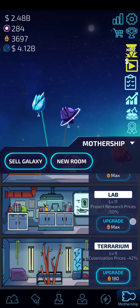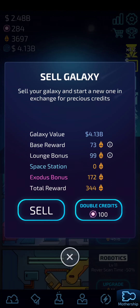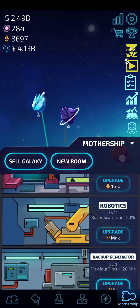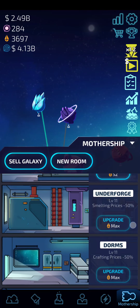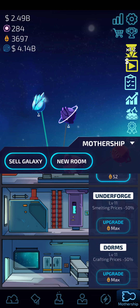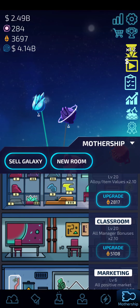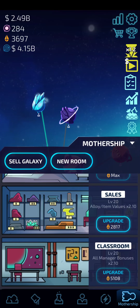Plant upgrade prices are important. The lounge comes later in game — you earn it by selling galaxies. Robotics is good; you want to upgrade robotics to at least level four. Underforge and dorms — these two are important, you want to max them out as fast as you can. The maximum level is level 11, and this will make the game go faster. The classroom is next — those are your managers, and managers are really important.